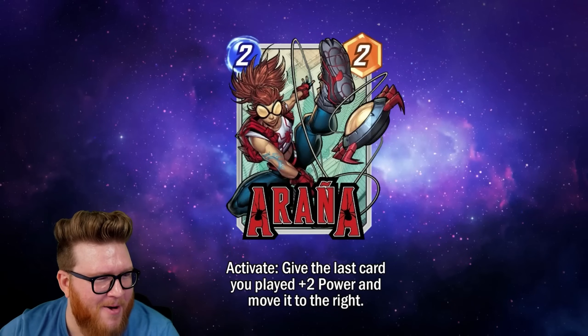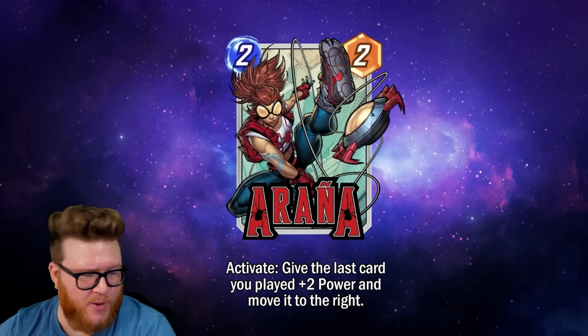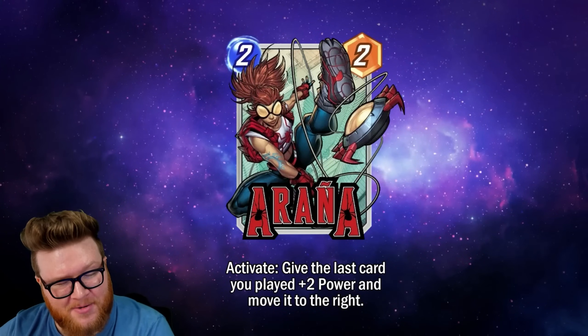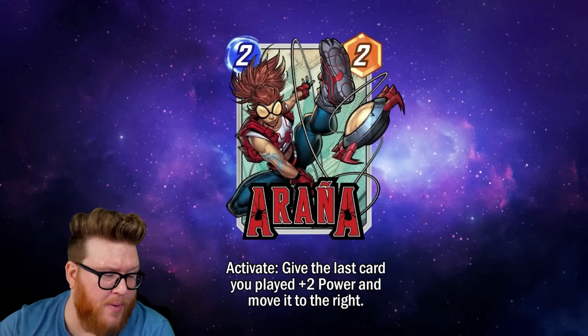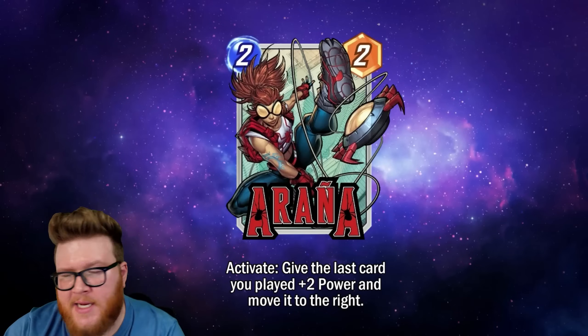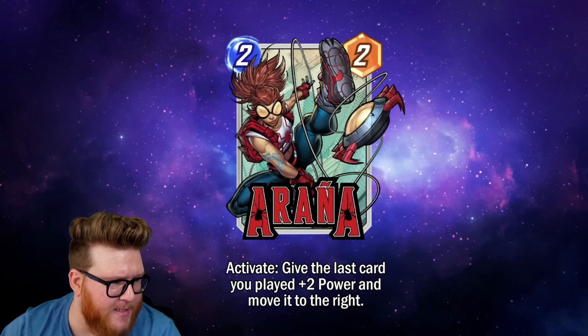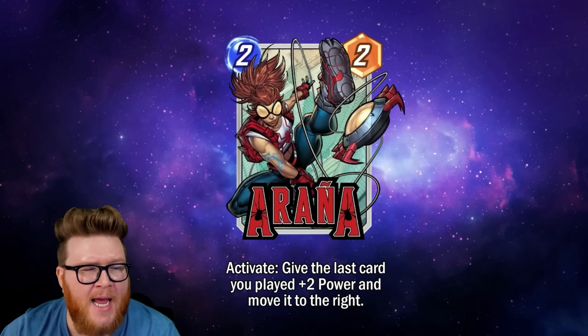Let's kick things off with the first card: Araña. She is a new two-two, and she reads 'Activate' — that's a new keyword. Activate: give the last card you played plus two power and move it to the right.